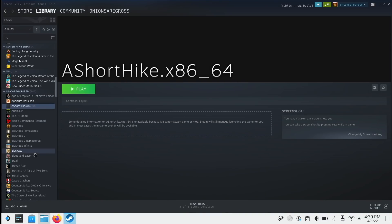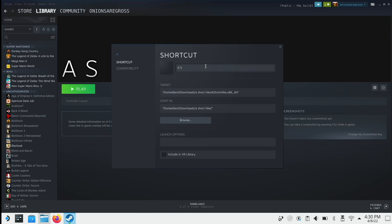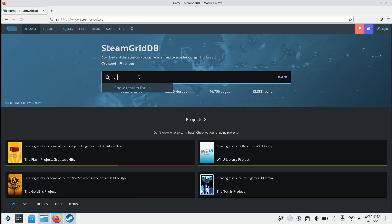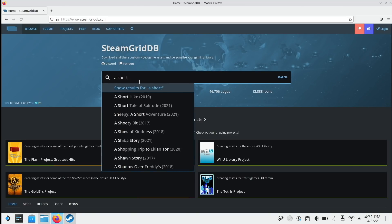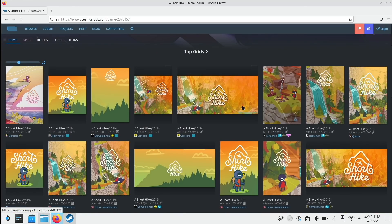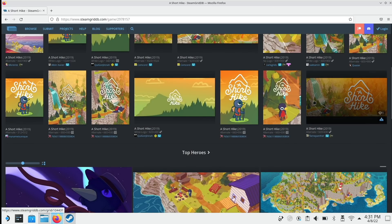So we're good to go. Next I want to change the name — right-click, select Properties, and then you can change the name right there. I'm going to change it to A Short Hike. Now let's actually make it look nice too. We're going to go to steamgriddb.com and within here we're going to search for each individual game. Here is A Short Hike, and on this page you'll find all the artwork you're going to want to add to this game. I go into more detail about this in my previous videos.